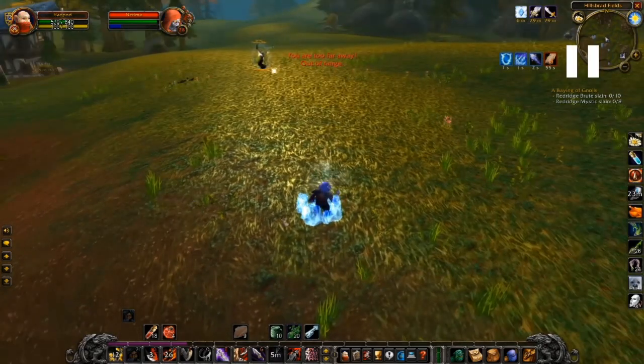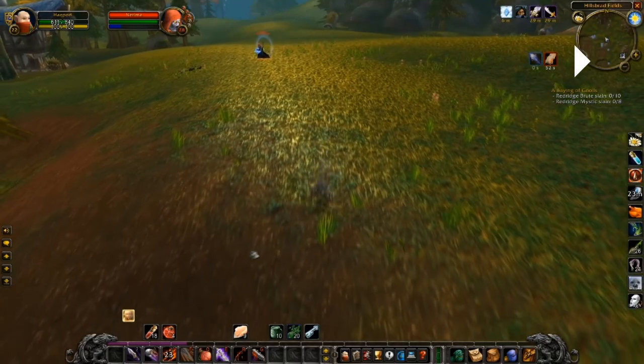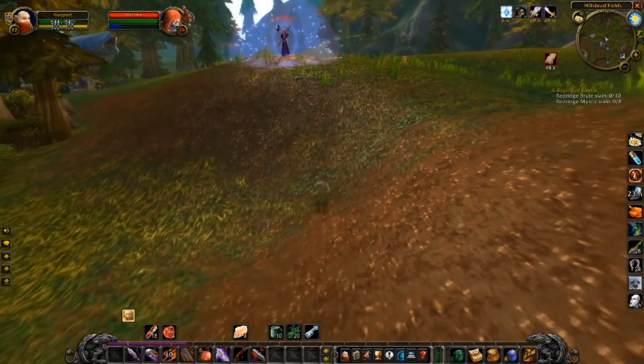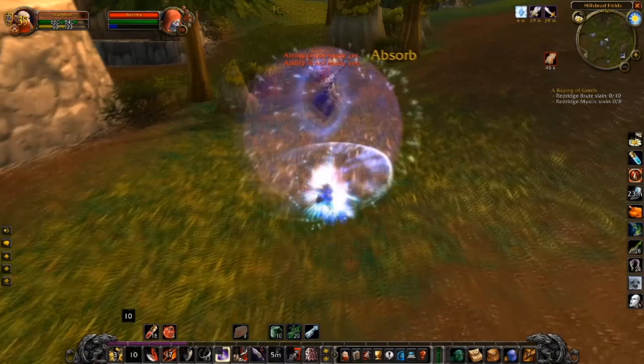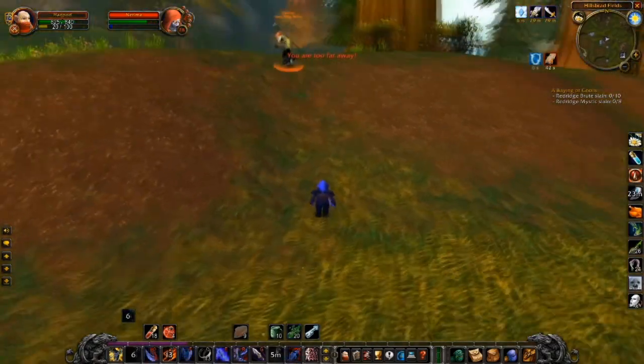He blinks away trying to get distance from me and tries to cast a Frostbolt, but since it's been so long since we actually hit each other I drop out of combat and can Stealth again. So he can't cast Frostbolt and is forced to come close to me. He spams Arcane Explosion and his mana is very low — about 20 percent — and he's burning a lot of mana on Arcane Explosion. We're back in melee range, which I'm happy about.